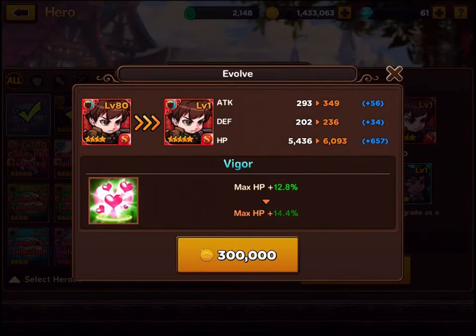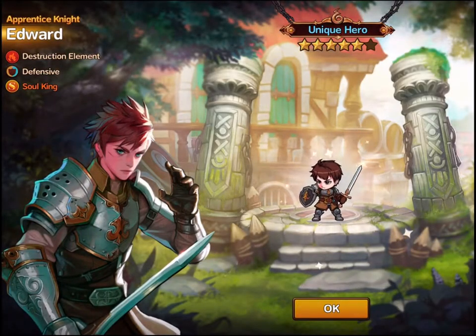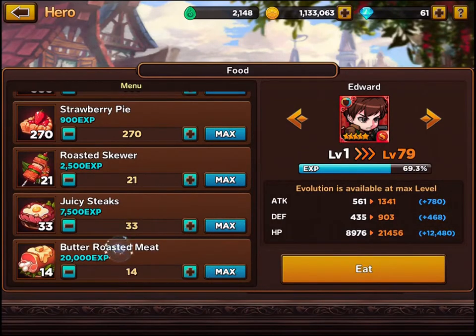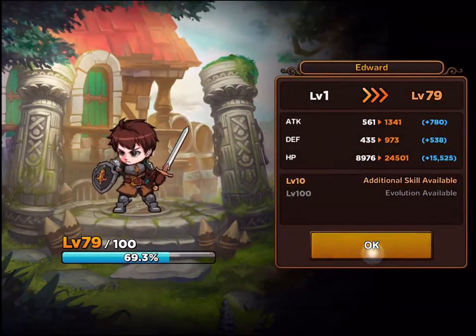Here we go — evolving Edward, and his Vigor is going to increase, so that looks like a power upgrade. He's changed his appearance a little bit. His character now is slightly harder than before, but he's level one — level one of a hundred. So we go in and do some leveling. Food is something you can get a lot of by playing the game, so let's use up all that food. It's actually quite a powerful leveler — this is going to take him from level one to level 79, so 79% of the way to the next evolution.